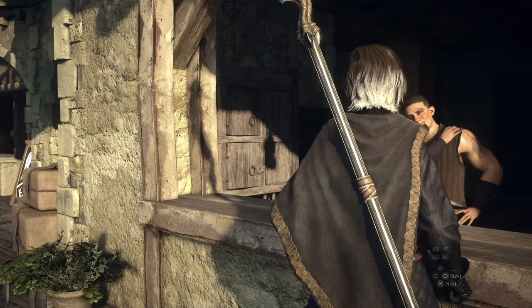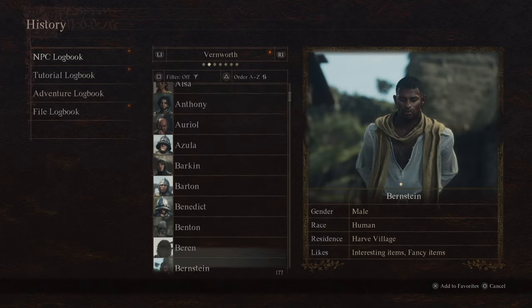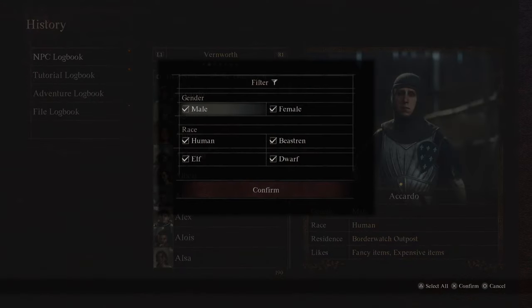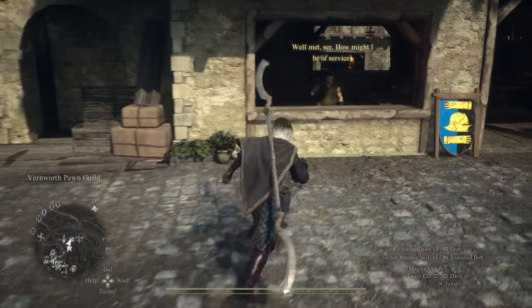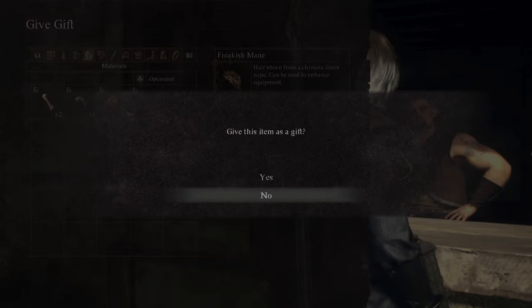Whenever you're curious about what an NPC likes to get their affinity up, all you have to do is go into your history, go to NPC, and then filter by exactly what city you want to look in. We're in Vernsworth right now — let's say we didn't remember his name. You can turn on the filter, turn off females, turn off all the Beastren, Dwarven, and elves, and he should pop right up at the top. Björn is a human that lives in Vernsworth and he likes beautiful items and fancy items.